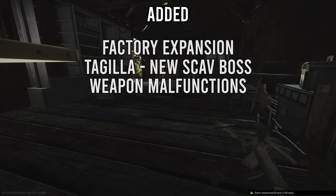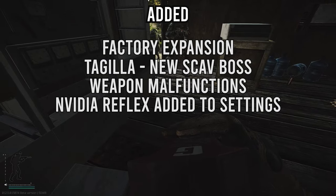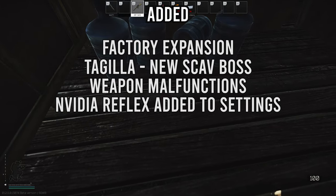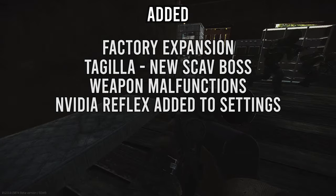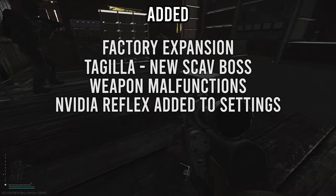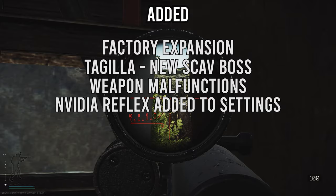Nvidia Reflex has finally been added within the in-game settings of Escape from Tarkov. If you have the latest Nvidia driver you can switch it on and experience up to a 38% decrease in system latency. A full test video on this will be coming in a few days.